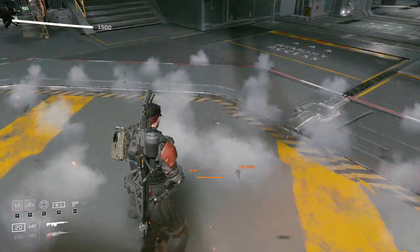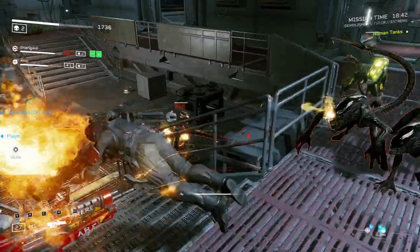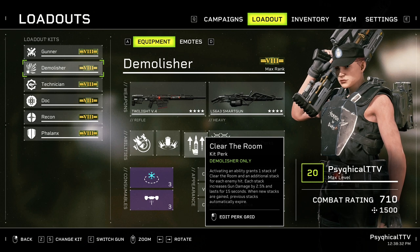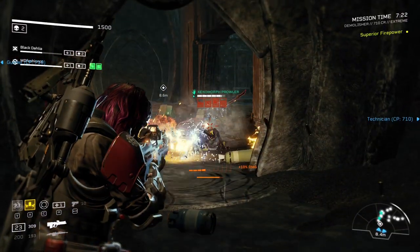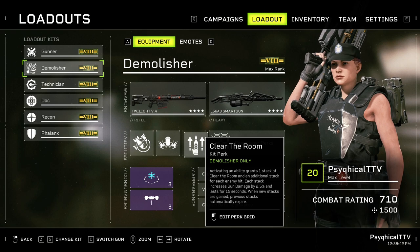Blast Wave is a point-blank area-of-effect ability that does modest damage and knocks enemies away from you — a good little CC for when you get crowded. Lastly, the passive perk is Clear the Room. This passive grants the Demolisher a small damage boost for each stack you gain, and these stacks are gained by activating and hitting enemies with your abilities. However, we'll be mostly using it for the damage boost and utility we get from our perk grid.